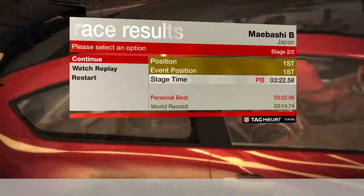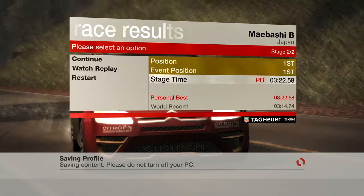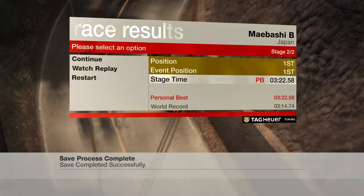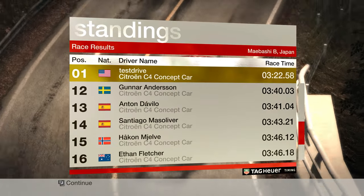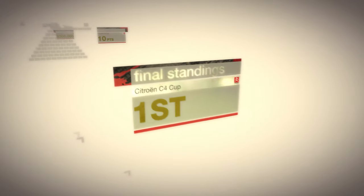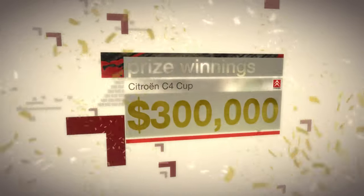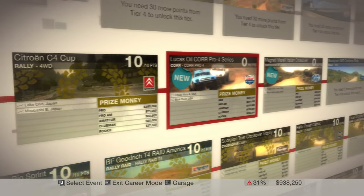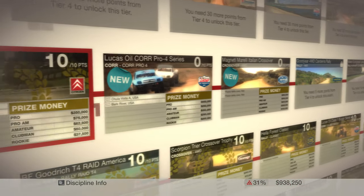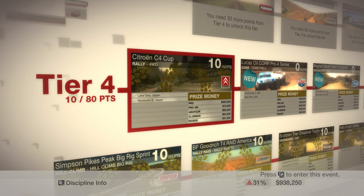Okie dokie, probably good. Let us continue on and get our prize money. With this tier we're going to get a decent amount of prize money, judging by the three events I had unlocked so far. I didn't even pay attention to how far ahead I was, but whatever. 300,000 — and our next couple aren't too bad either: 350, 300. Pretty decent money. Anyways, that will conclude this episode of Dirt — thank you all so much for watching and I shall see you in the next one.